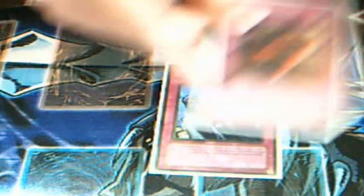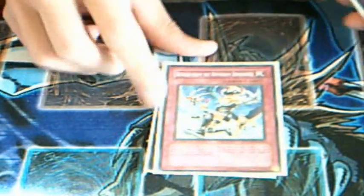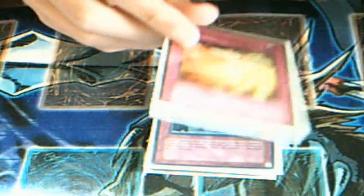For the traps: Solemn Judgment, lifesaver. Dust Shoot — obvious. Another win condition is Return from the Different Dimension — you remove a lot of your cards from play so it's really good. Staples. Call of the Haunted. I tech one Wing Blast because it's good — I think two is overkill. More staples: two Bottomless Trap Holes, Torrential Tribute, and Mirror Force for monster removal. And then my tech card, Dust Tornado — really good.